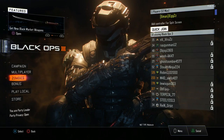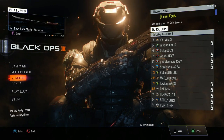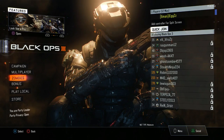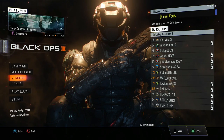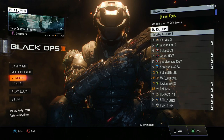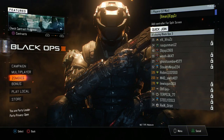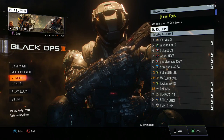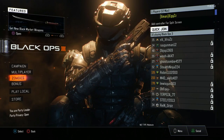Hey guys, what is going on — my name is Dirty HD and today I'm gonna be showing you how to get any camo you want on your DLC weapons. Now you might be thinking, 'Dirty, why are you in the normal main menu when you just said it's gonna be for online guns?' Well, what you need to do is head over to Zombies.